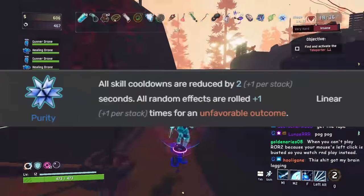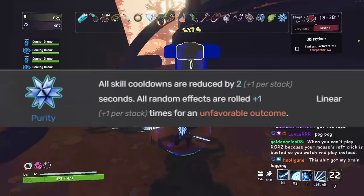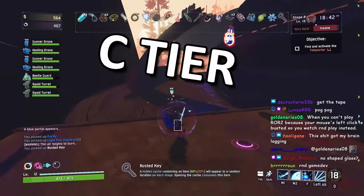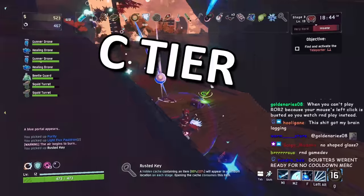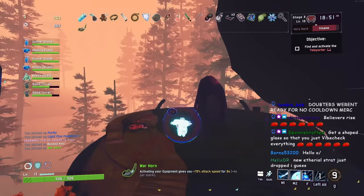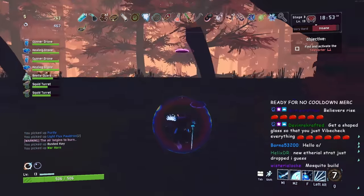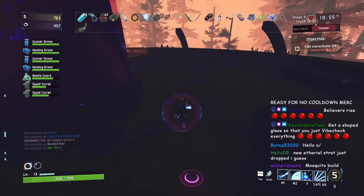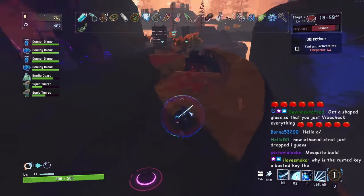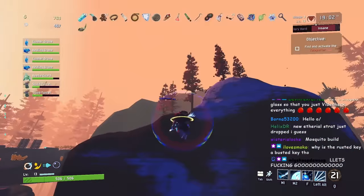Next we have Purity, which reduces all your cooldowns but gives you negative luck. I consider Purity C tier, mainly because luck is nice — it increases the chance that proc items will actually proc and boost your damage. Nobody likes a 1% chance to bleed or proc an ATG. Unless you're playing a survivor like Mercenary where procs don't matter, it's best to avoid Purity.